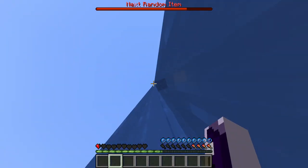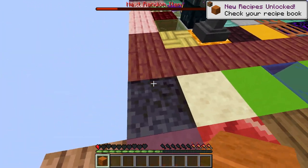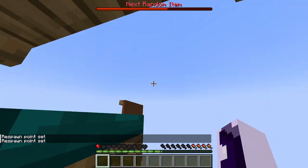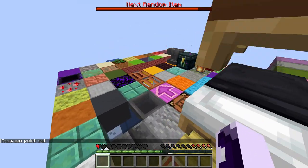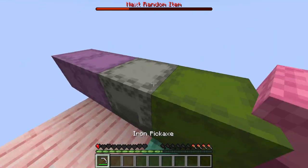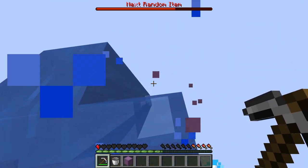Oh my god, why is swimming up so hard? We actually got chiseled red sandstone — okay, wow, that's something I needed in my life. The bed is too far away. Okay, we cannot die right now. Another shulker box — I don't think I'll be able to get it. Please — okay great, we got it!